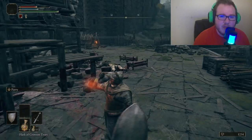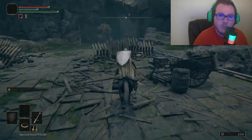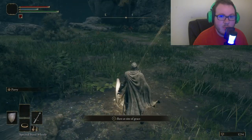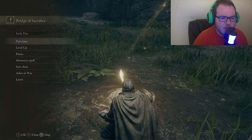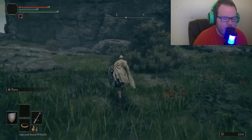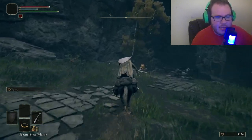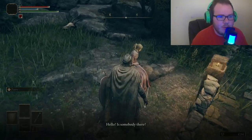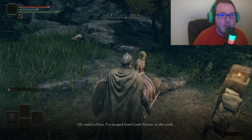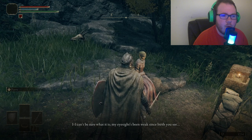Number two: take your time exploring the world, as there are many secrets and hidden areas to discover. Elden Ring is massive — there's a lot to explore and a lot of things to see. Go ahead and explore every corner, the edge of the ocean, caves, everything. Be careful though, because you might run into zones where you're underleveled and enemies are hard. If that happens, just come back later and go look for another area.